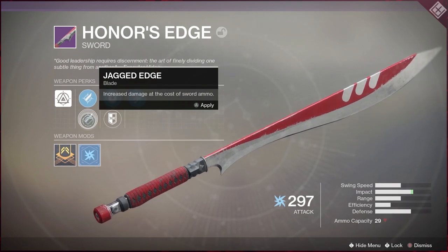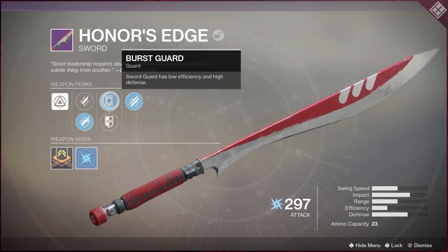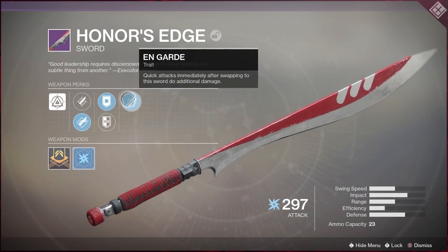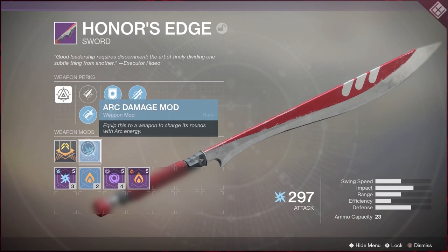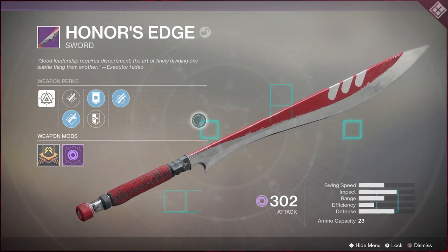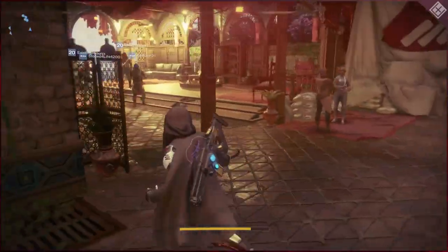Well-rounded and reliable. Tempered Edge increases sword damage and ammo — that's always great. Jagged Edge increases damage at the cost of sword ammo, dropping it to 23, but the damage increases. Burst Guard has low efficiency and high defense. Enduring Guard has high efficiency and low defense — I'd rather have that one. In the Gatekeeper perk, quick attacks immediately after swapping to the sword do additional damage. So not only do we have bonus damage but also additional damage for swapping — going to try that out in Crucible, it's going to be a monster.